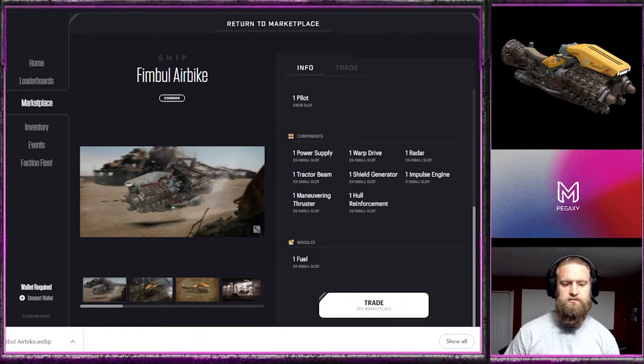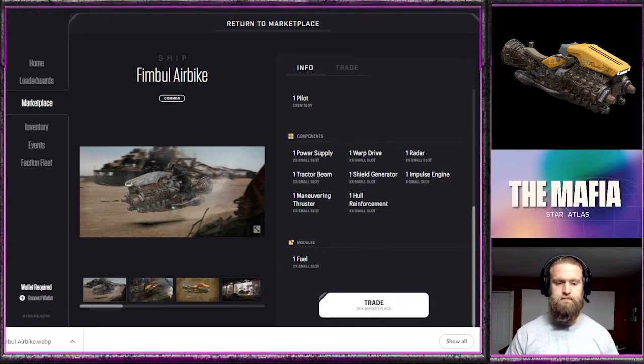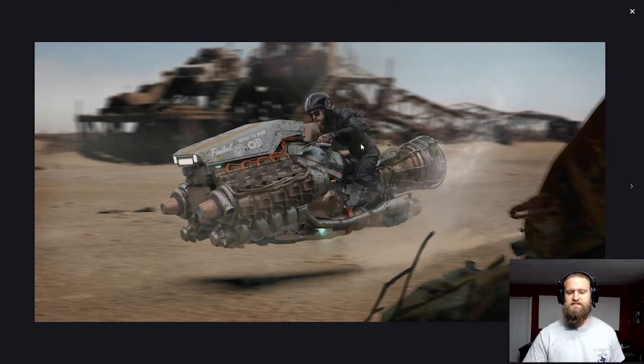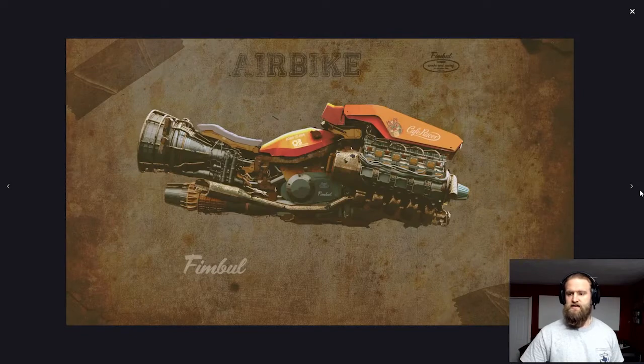Let's take a look at some pictures and get a better feel of the Fimbul Airbike. Here's the air bike — it is a massive engine block with a rocket strapped on the back. That's basically the description you need: it's a rocket between your legs. The feel is very much like a Harley Davidson turned into a spaceship, hovering above the air. I just imagine the thing roars like a freaking lion. It's got a very old and dingy kind of feel to it.